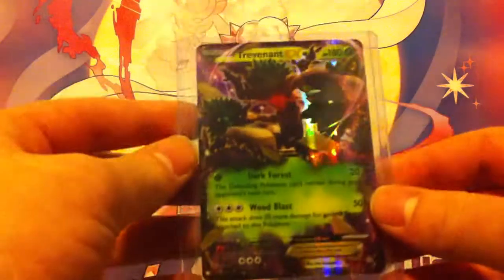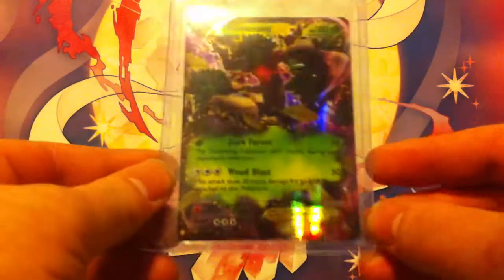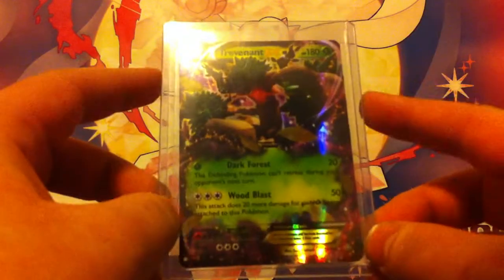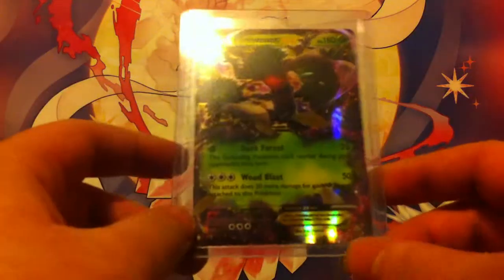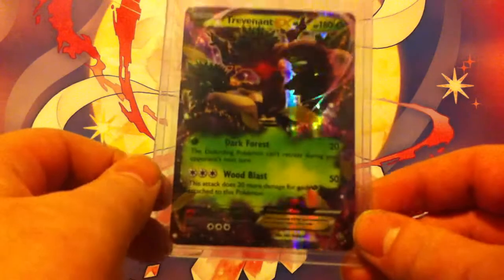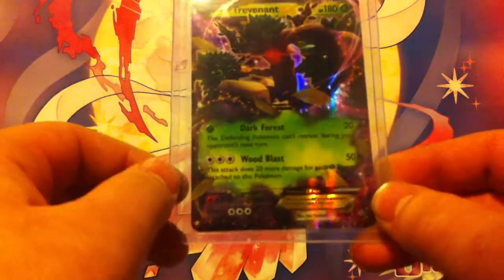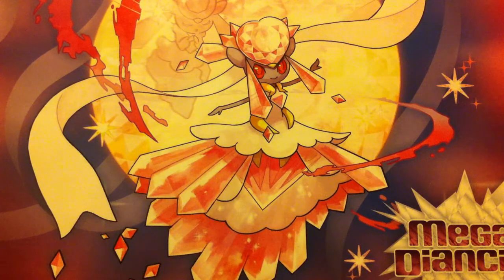There's also Trevenant EX. The artwork of this card is really cool — I love how the purple on the outside and the green on the inside kind of blend together. The full art version, which I also don't have, is an awesome card if you haven't seen it — you should definitely check it out. Its two attacks, Dark Force and Wood Blast, allow it to deal a lot of damage and keep opponent's Pokemon from retreating.